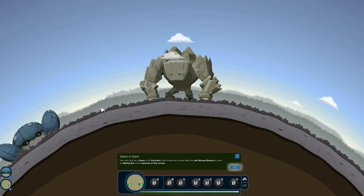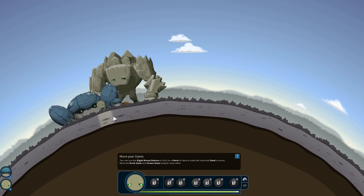So first, let's move our giants. You can use the right mouse button to set them around and see the little icon where they're going to head toward. They want us to put them on top of each other, so let's do that. Now we can move on.